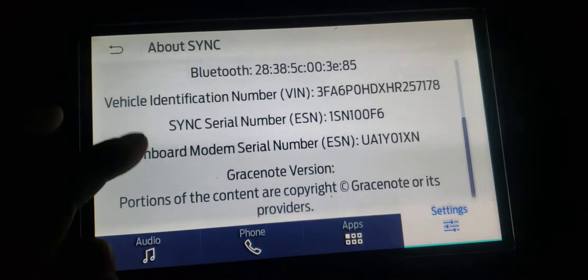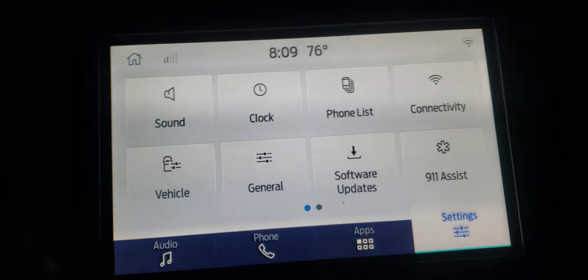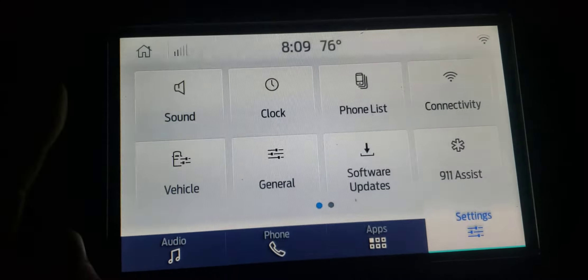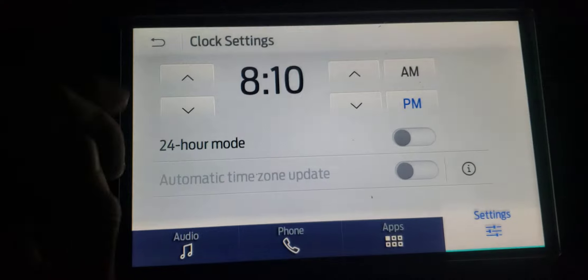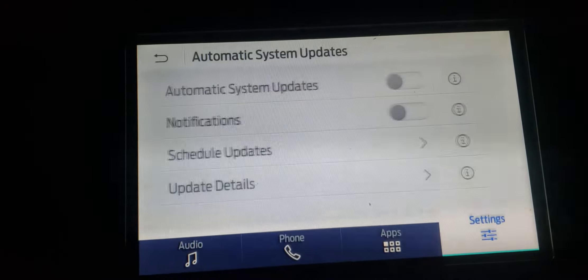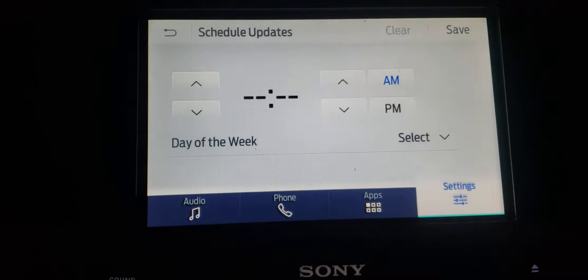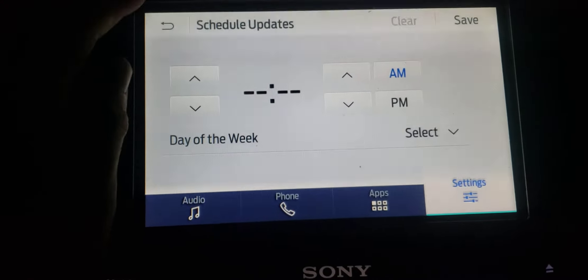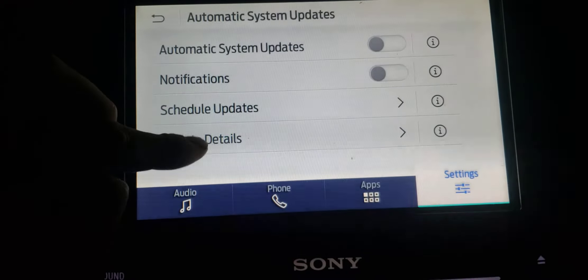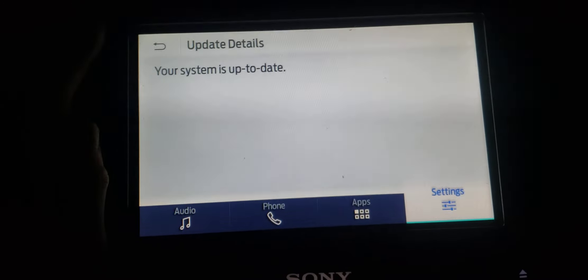Another thing I noticed is the compass on here does not change. I think since the 2021 F-150 is different, it uses the telematics control module for direction. I noticed the automatic system updates don't do anything, and scheduled updates aren't going to work since I don't have it connected wirelessly. Updates detail says the system is up to date.